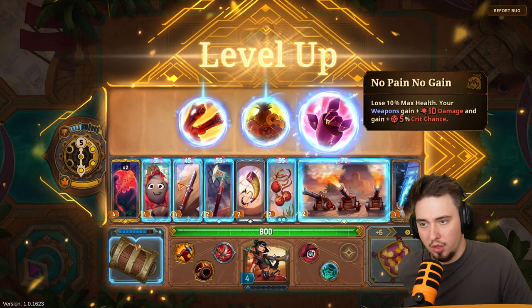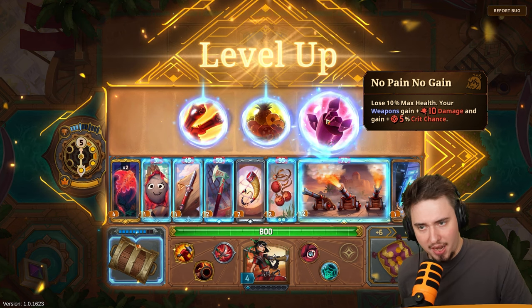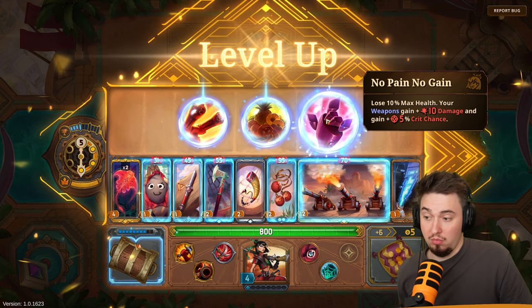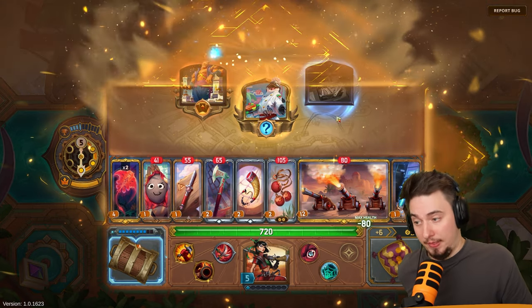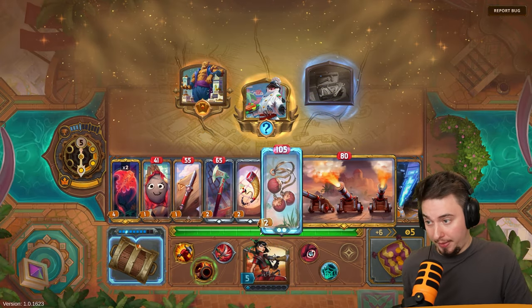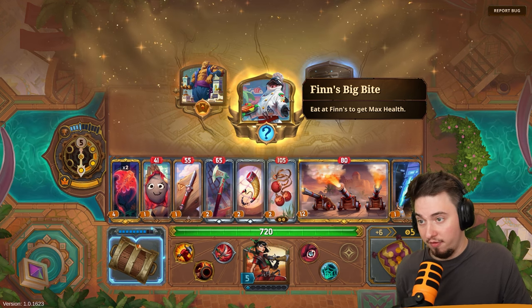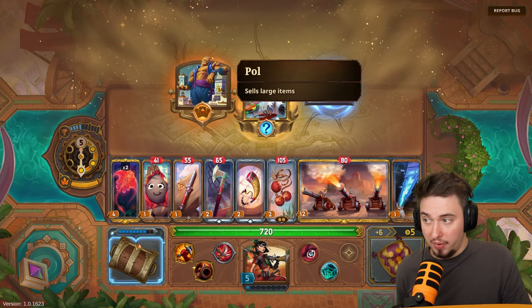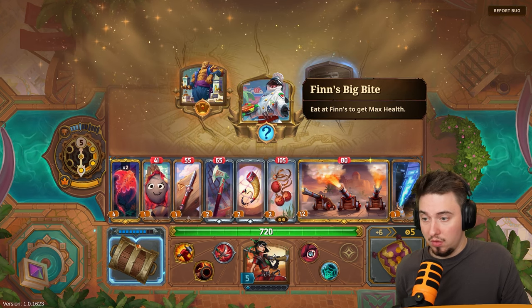Another empty chest — options: get ammo item, get citrus, or lose 10 percent max health and your weapons gain plus 10 damage and crit chance. Losing HP to get boosted — interesting.